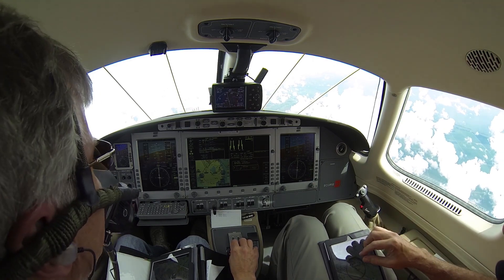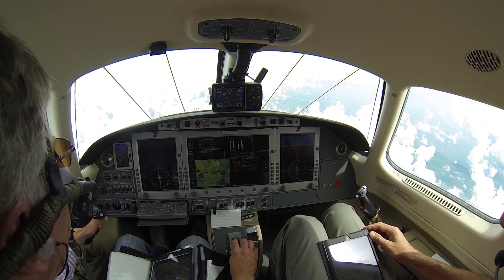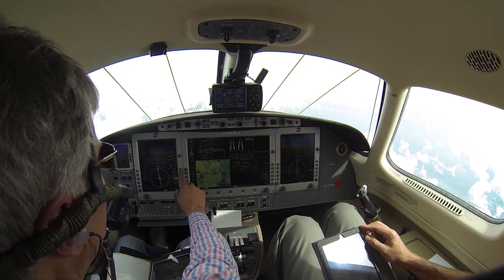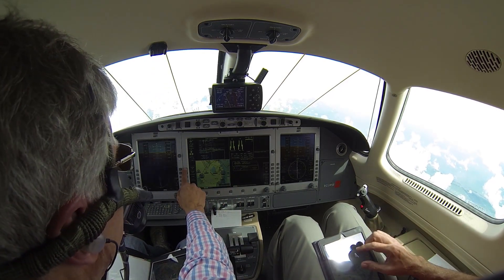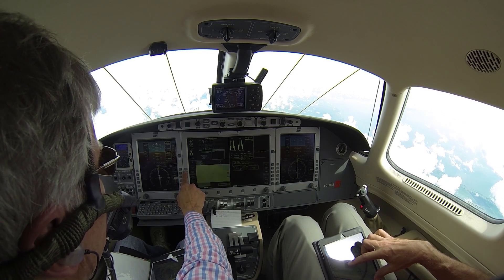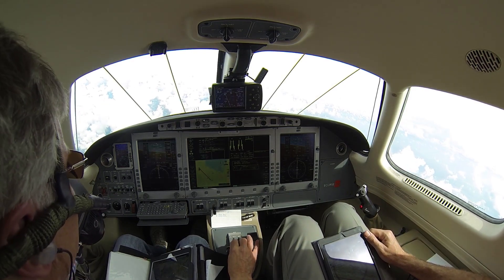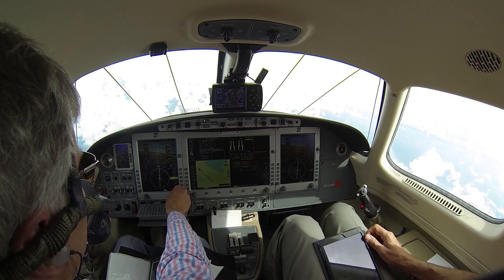Miami Center, Eclipse 2 Yankee Uniform is declaring an emergency. Copy emergency 2 Yankee Uniform, state nature of emergency. Souls on board and fuel. We've got a dual engine failure and I'm going to make an emergency landing at 21 Sierra. Copy, will contact the authorities. I show Airglades 21 Sierra at 10 miles off your 12 o'clock.